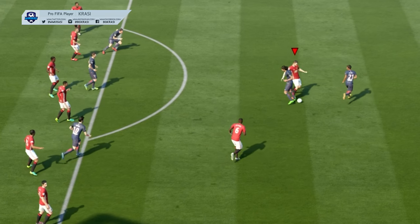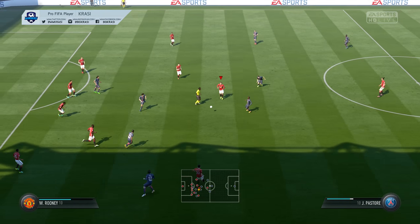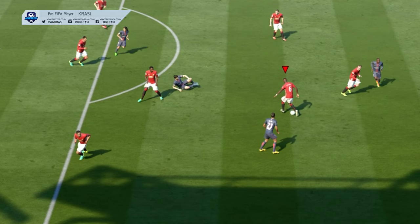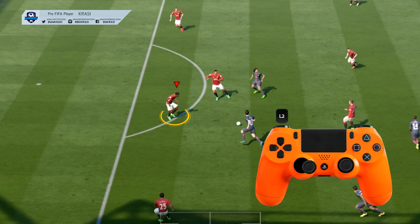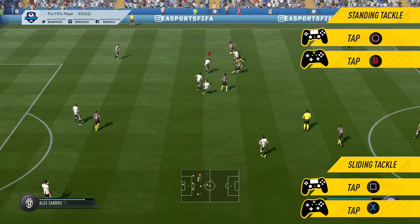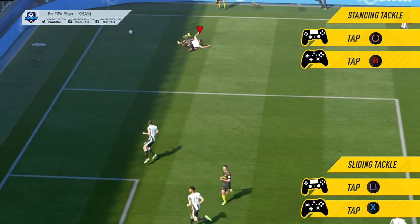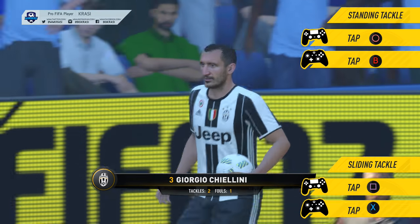I recommend that you use the jockeying movement anywhere in your own field, especially near the penalty box. The jockeying movement is the safest way to defend properly — it is the safest way to defend against skill moves. While holding the jockeying button down, you need to use the left stick to move your selected player, and once the distance to the opposing player is minimal, use the tackle to take the ball. I mostly use standing tackles because it's easier to take the ball. Keep in mind that you always need to perform a tackle — you cannot take the ball without using either sliding or standing tackles. Focus on the standing tackles because they're extremely effective in FIFA 17.